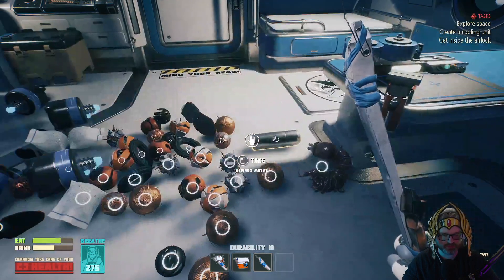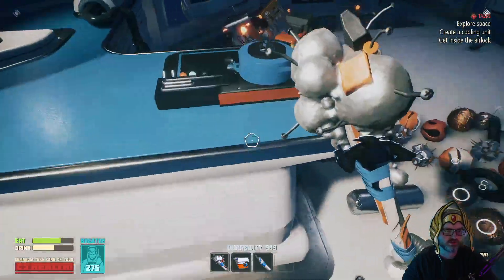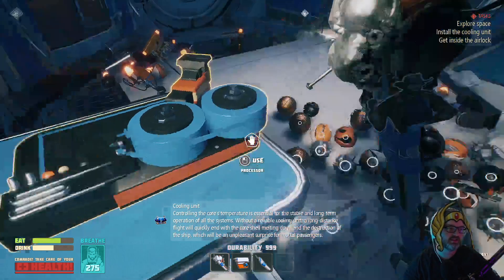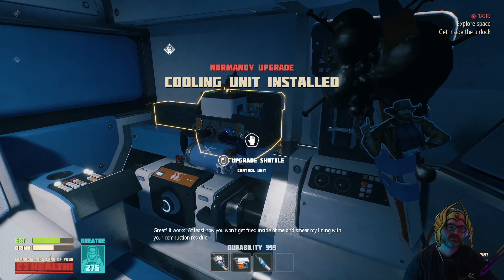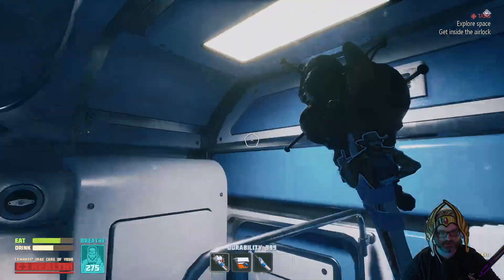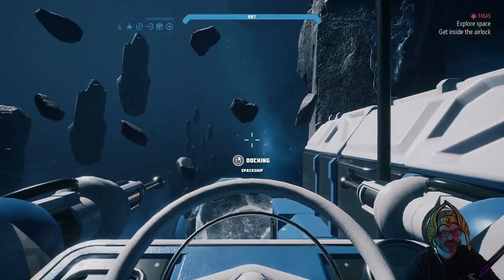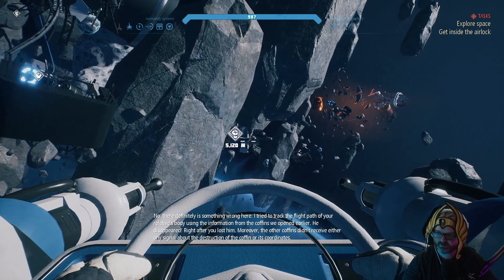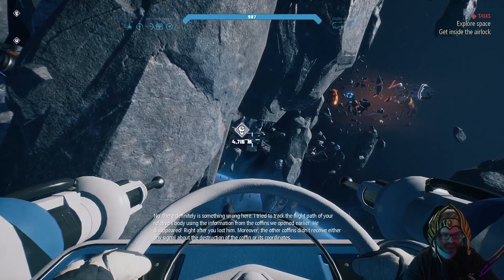Non-conductive gel and generator. I'm gonna hop over this stuff here - generator and boom. Finally! 'Great, it works. At least now you won't get fried inside of me and smear my lining with your combustion residue.' No matching part. Last one. There is definitely something wrong here - I tried to track the flight path of your relative's body using the information of the coffins we opened earlier. He disappeared right after you lost him. Moreover, the other coffins didn't receive any signal about the destruction of the coffin or its coordinates.